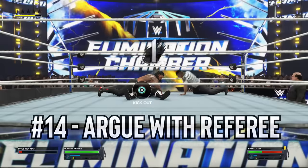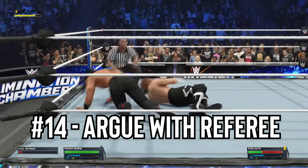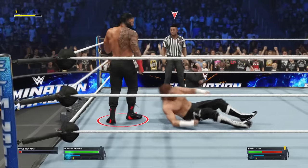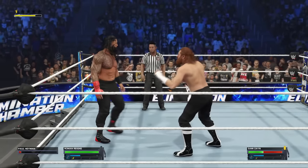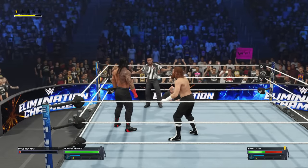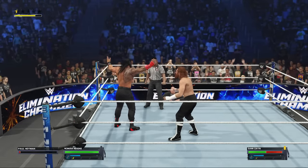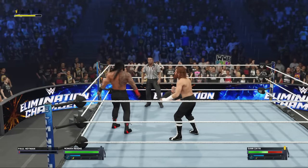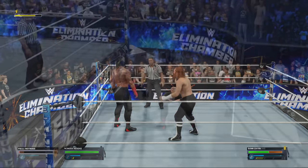Number 14: Argue with the referee. If you're not happy with the referee's count or how they're officiating a match, press up on the D-pad to give the referee a piece of your mind and let them know you think they're doing a terrible job. This is also a nod to past WWE games like SmackDown vs. Raw, which also had a complain-to-the-referee option after close pin attempts.